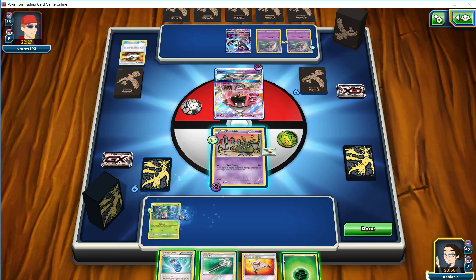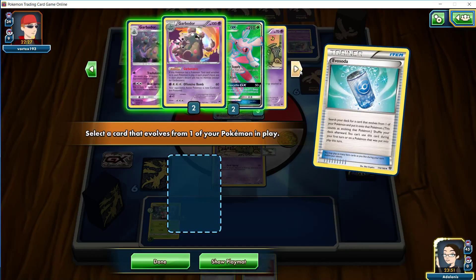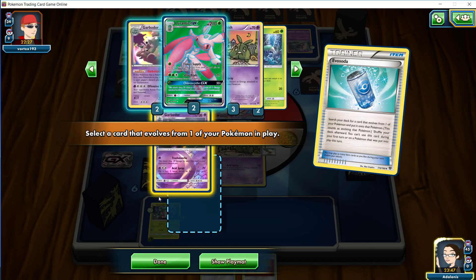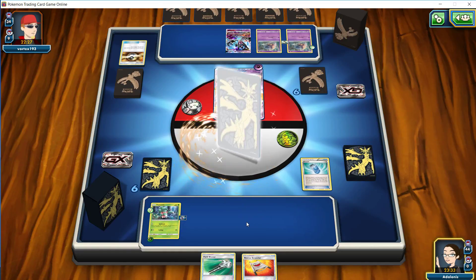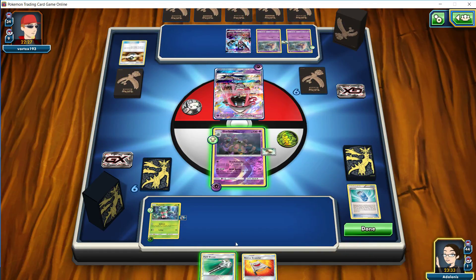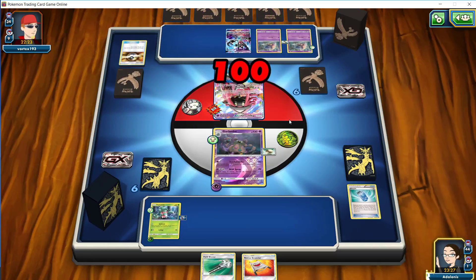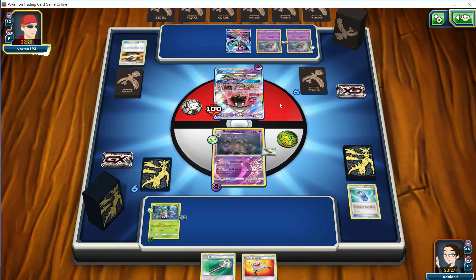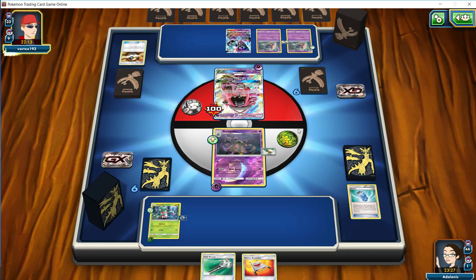So we'll put down the Trubbish and won't put down anything else. The reason for that is if our opponent wants to N, it should hopefully influence them to try to N because we're not down very many cards — usually the big deterrent off an N is just keeping our opponent from getting more cards in hand. We see a Mysterious Treasure — they're not going to be set up for a OHKO here. We're going to see a Lele, likely going for a Brigette to get our opponent set up. We've got one tool in the discard. Actually going for a Lillie to draw — that's kind of surprising. Another Mysterious Treasure puts us up to two items in discard.